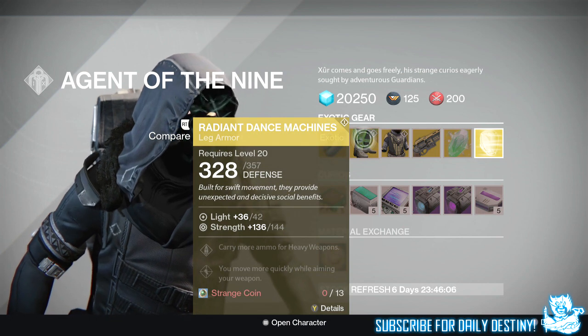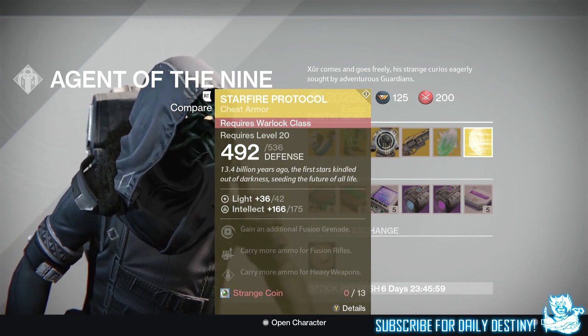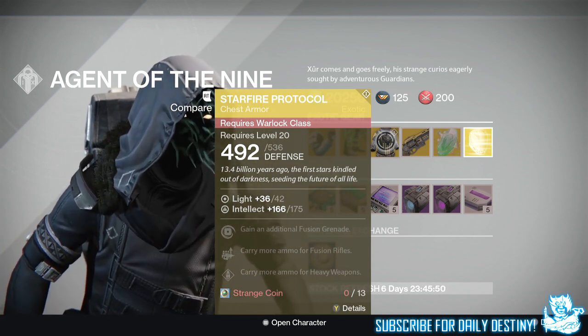For the Warlock he's got the Starfire Protocol, giving 175 Intellect. It lets you carry an additional Fusion Grenade, carry more ammo for Fusion Rifles, and carry more ammo for heavy weapons. These also cost 13 Strange Coins.